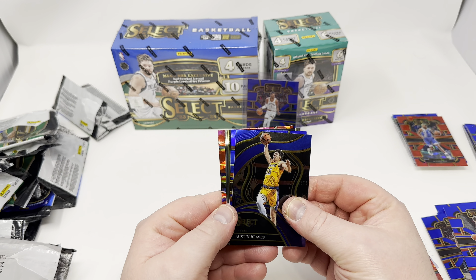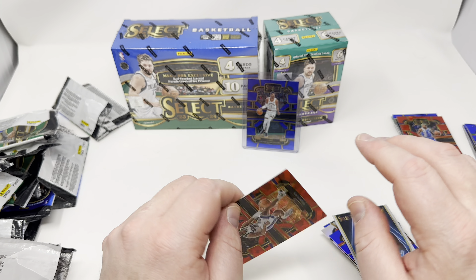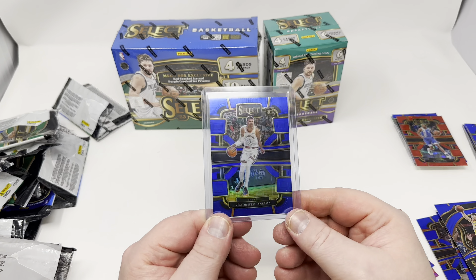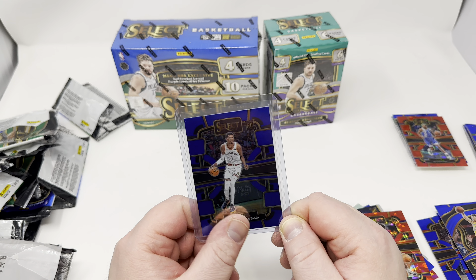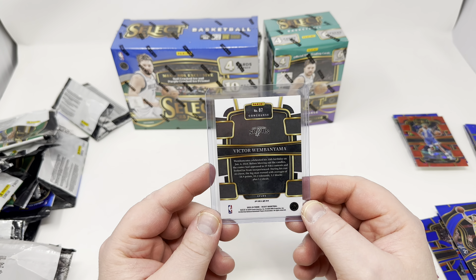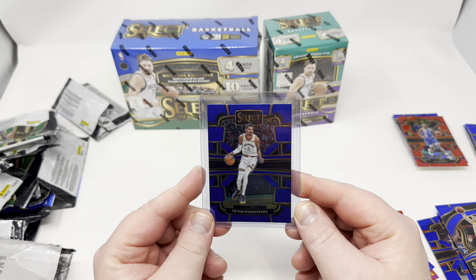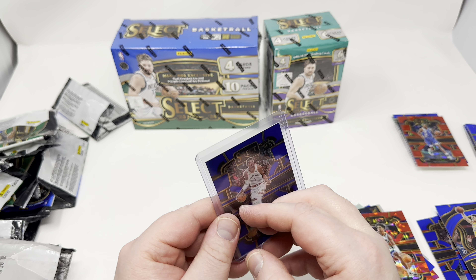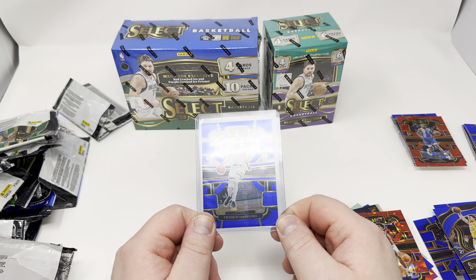Last pack — here we go. I have nothing numbered in either of these two boxes. Kevin Durant hollow, De'Aaron Thompson and Colby Jones on the red cracked ice — rookie. Yeah, I think this Victor saved us. So I've opened up two blasters, two megas — I hit one Victor in four boxes and it is a base parallel. I'm happy with that. That helped me recoup a little bit of money. It looks to be in very, very high-grade condition. I have to look at it under a loupe and check for any surface issues. If it looks okay, this will be sent off for grading — I have to check centering too. Two boxes left — we'll see those in the next video. I'll see you then.